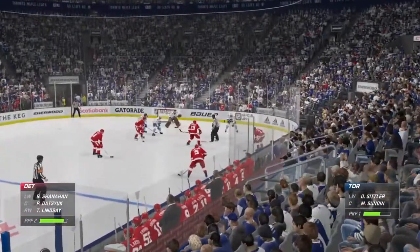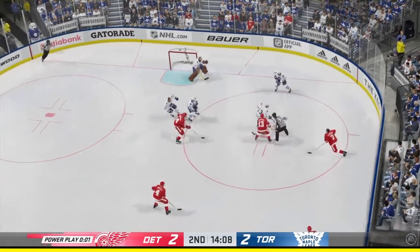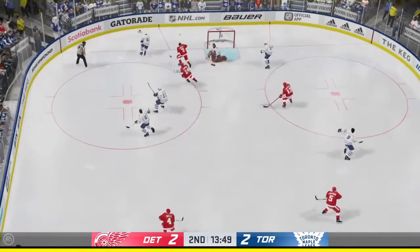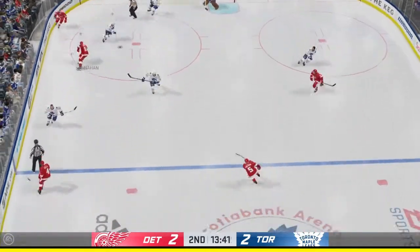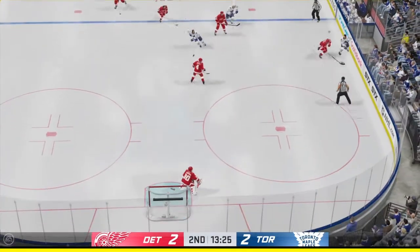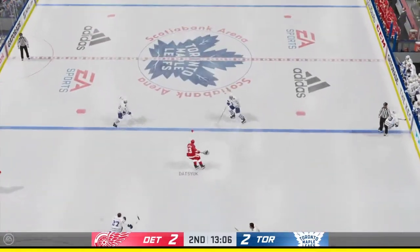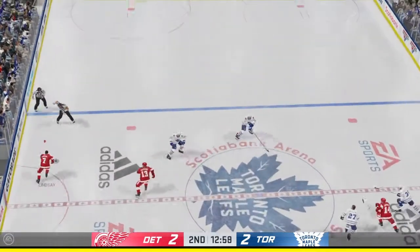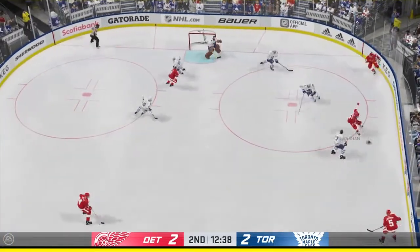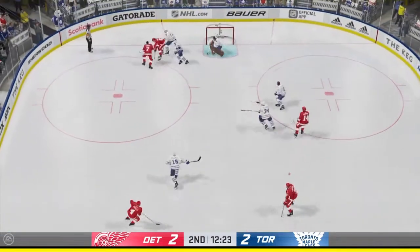Puck possession so critical. Another faceoff coming up. The frozen biscuit's dropped and we are back underway. Conacher's out of the box, and he comes up with a save. That's a long time to sit in the penalty box when the game is tied, and you've just taken a penalty to put your team shorthanded — but he gets bailed out. The penalty kill does an excellent job. Moves it quickly over to Lindsey, puts it to the front of the net — and that one's blocked. Here's a short pass to Lindstrom from the point — shuts him down.